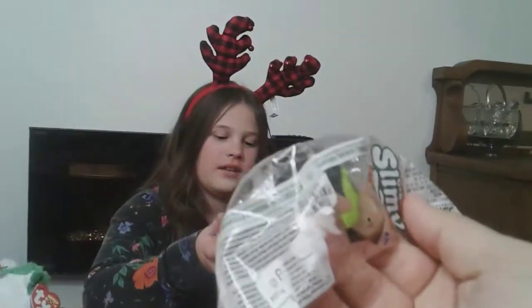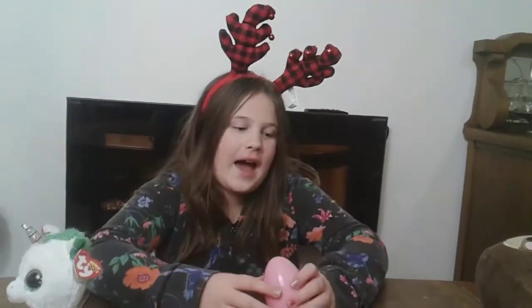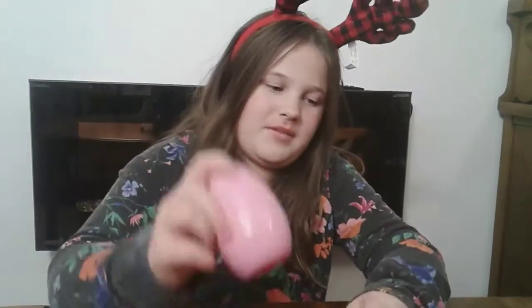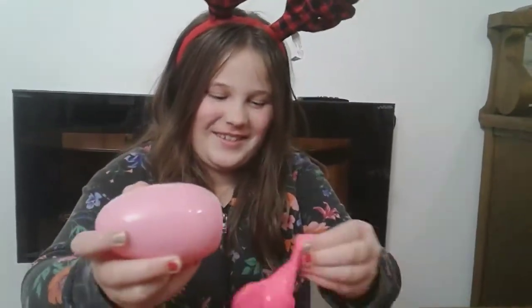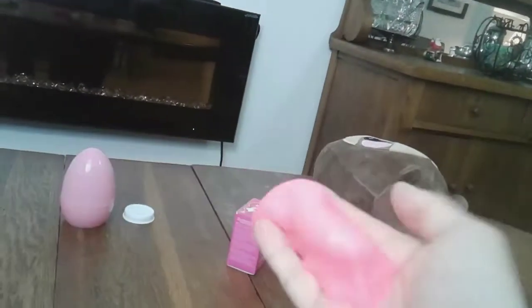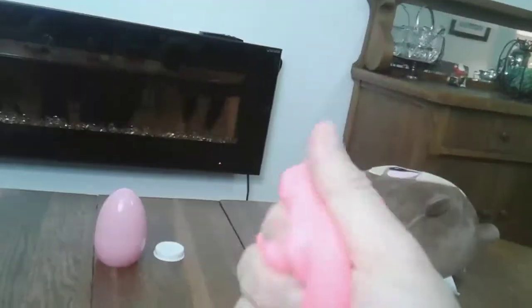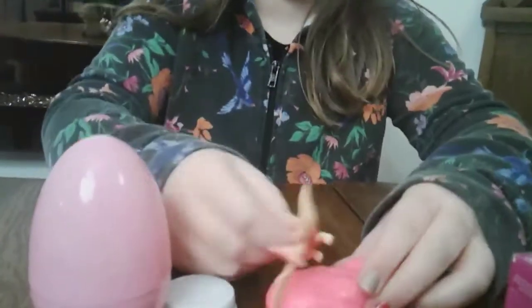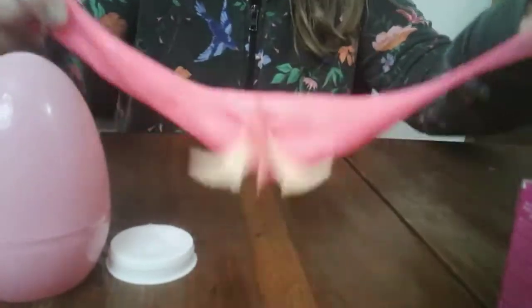So this was the packaging — she did open it up, so she has tried it. We actually have another one of these, a red one, and it came with a Tyrannosaurus Rex. So let's see what dinosaur we get in this one. Here's the slime, guys — nice and pink. So put the dinosaur in the middle. It looks like a pterodactyl — yeah, it can fly.